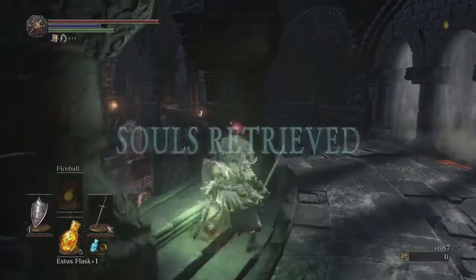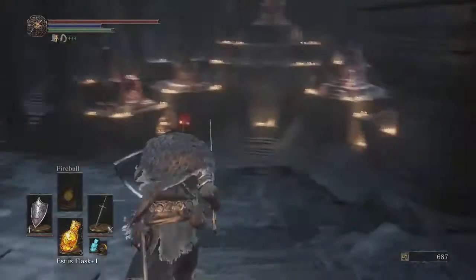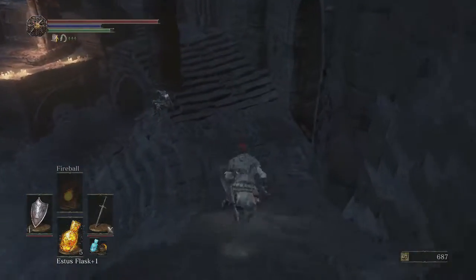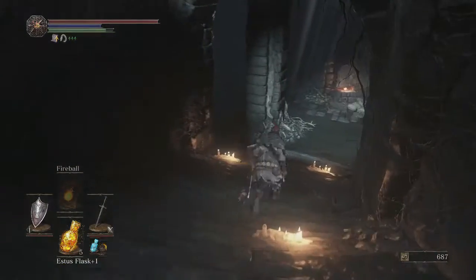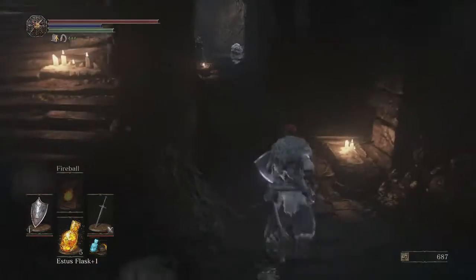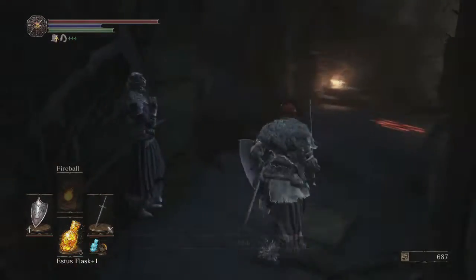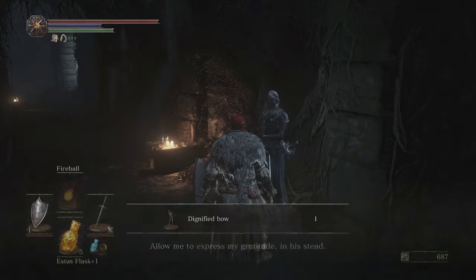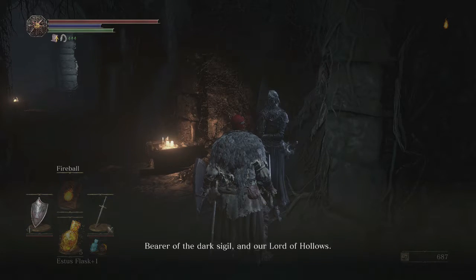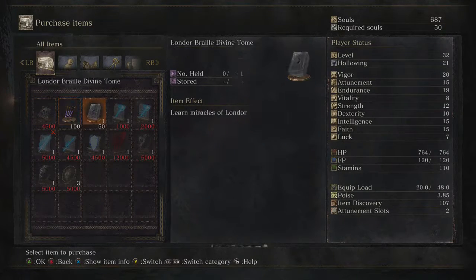We're coming back up here to grab the souls because there should be a new NPC down here. We're going to talk to her and grab the Londor Braille Tome. Don't give this Tome to Irene, your Miracle Merchant. We're going to give it to someone else later on in the game so that it doesn't affect her storyline.